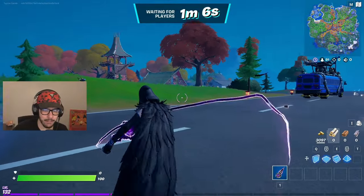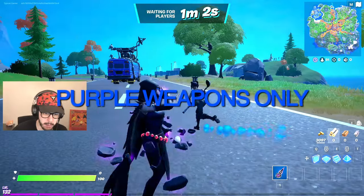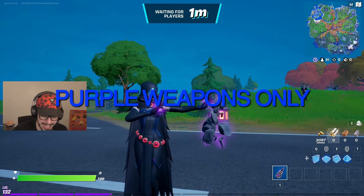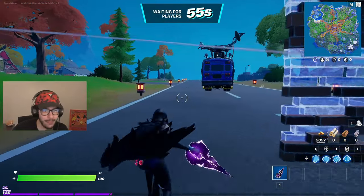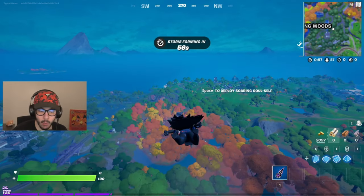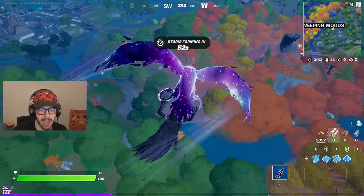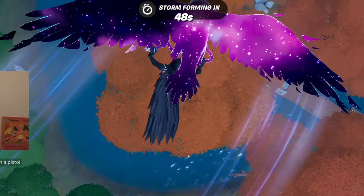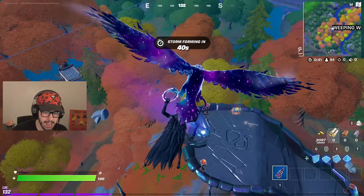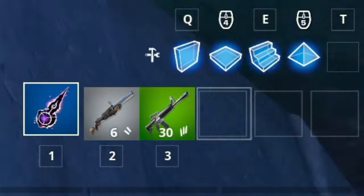Next up, we have Raven from Teen Titans, and we're going to be using purple weapons only. Just like the first one with gray weapons only, this is going to be hard too because purple weapons are hard to find, but I have a plan. Step one of this challenge is going to be me landing at this little mini Spyro over here. By the way, look at her glider — it looks so freaking cool. It's like a galaxy Raven. Let me go ahead and grab the loot up here — seems like a makeshift shotgun and an AR. I'll take it.